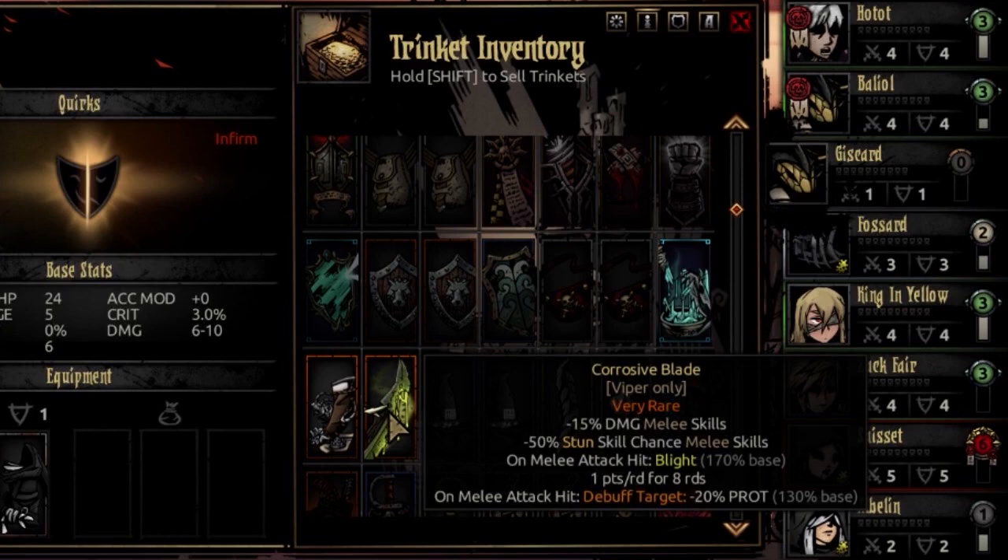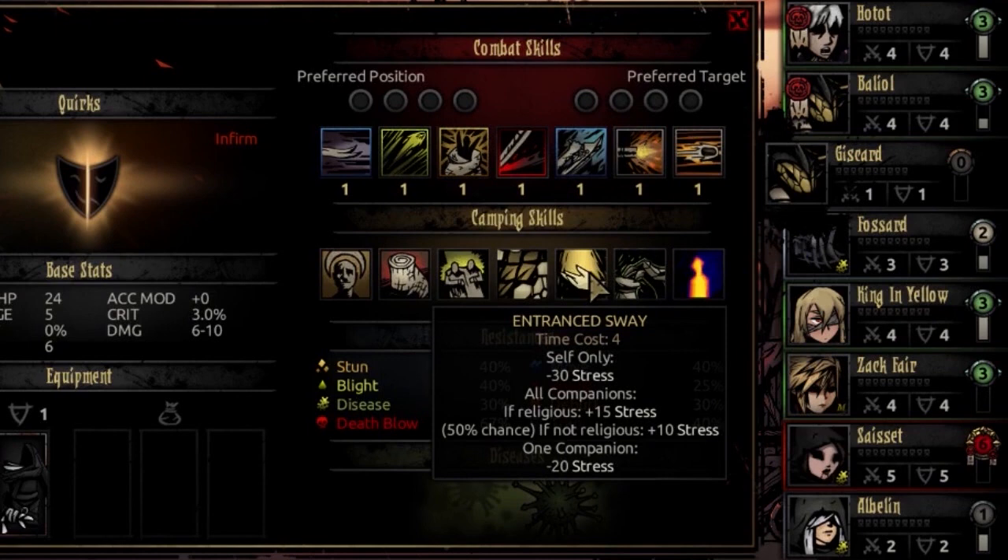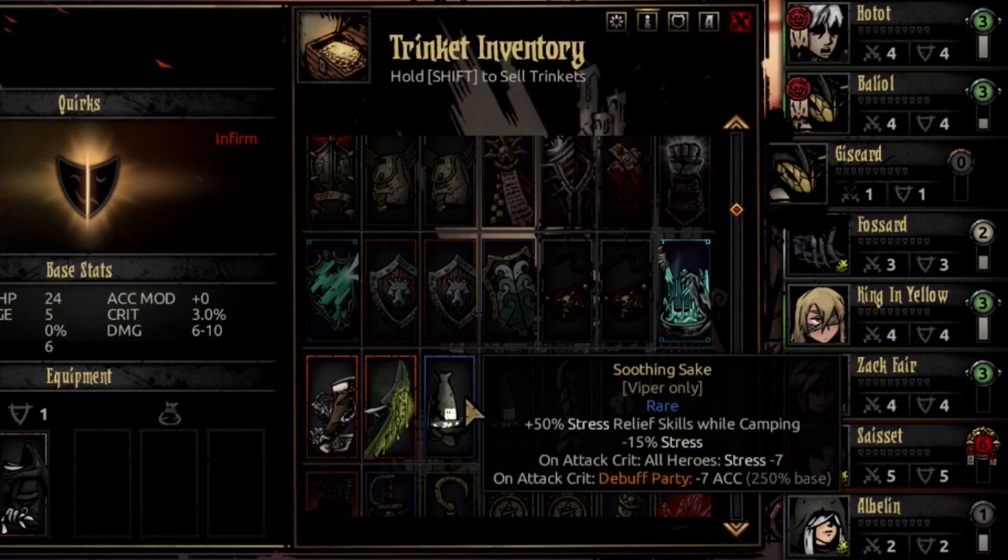Her rare trinket is Soothing Saki, which is really interesting and pairs well with her Entranced Sway camping skill. It adds 50% to your stress relief skills while camping, gives her minus 15% stress damage taken, and on attack crits she stress heals all heroes for minus 7 stress.